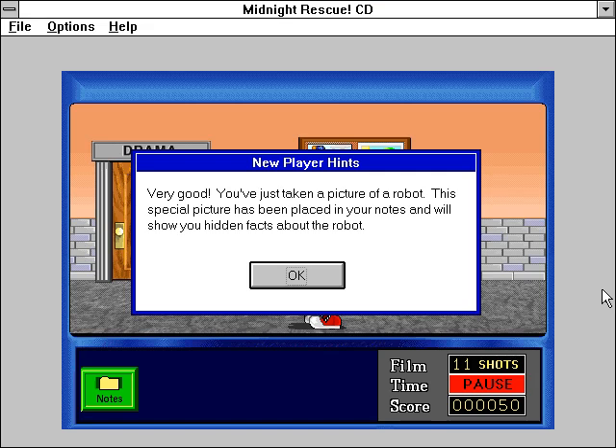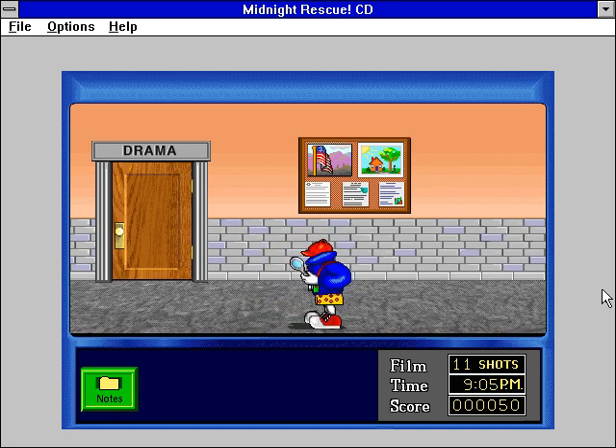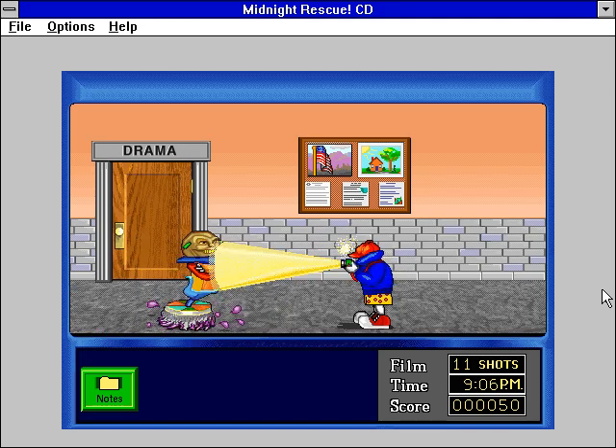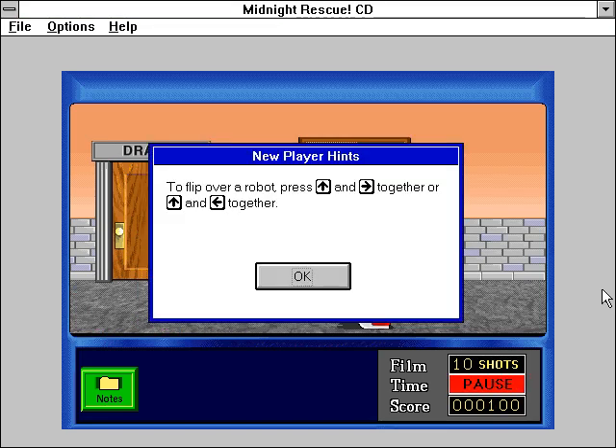Very good! You've just taken a picture of a robot. This special picture has been placed in your notes and will show you hidden facts about the robot. To flip over a robot, press the up and right arrow together, or the up and left arrow together.